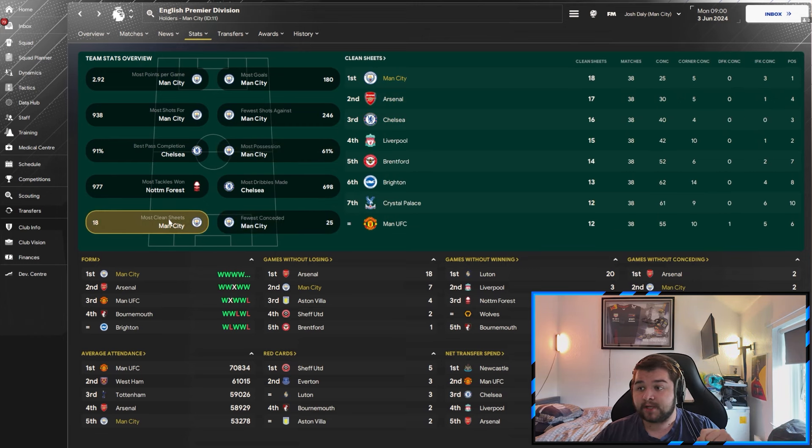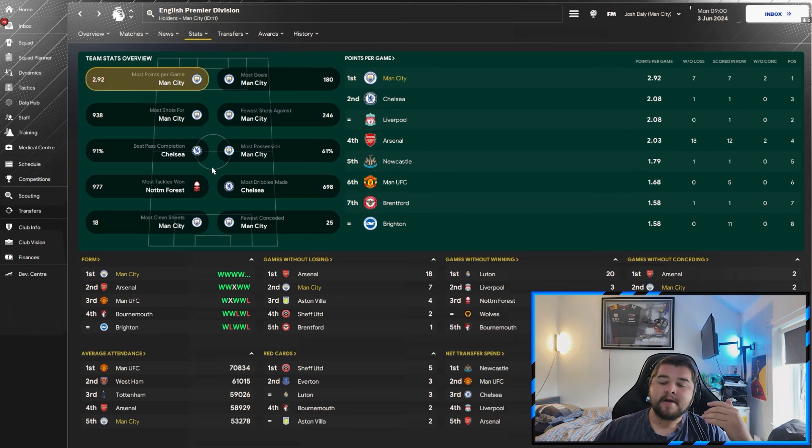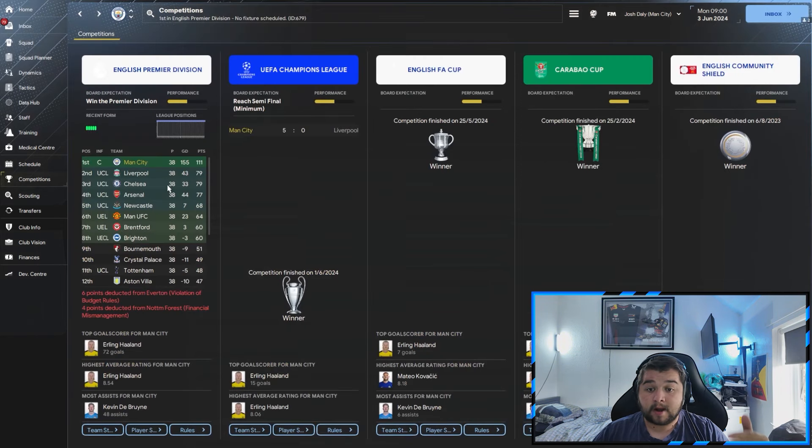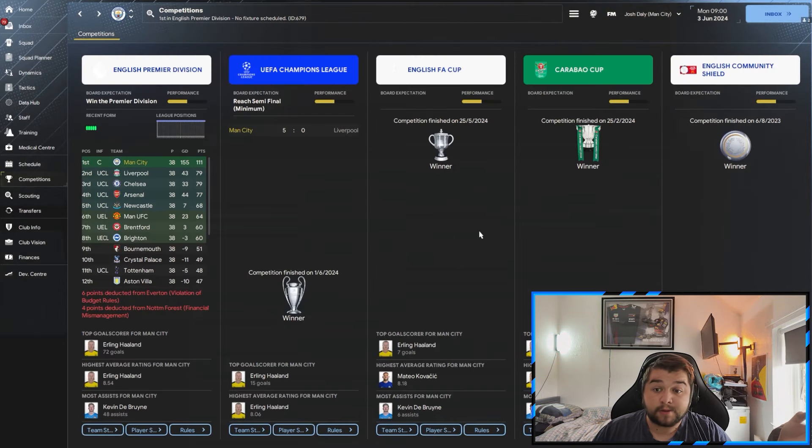Possession rank one, fewest conceded rank one, most clean sheets rank one, fewest shots against rank one, most shots, most goals, most points per game. We are Man City, but in this game teams can go toe-to-toe - Liverpool can go toe-to-toe, Arsenal can take points. Only Arsenal took points off us, so still a very good - a perfect - season. This was also the season where we scored 240 goals. The data hub shows 4.74 goals per game, only 0.66 conceded, 89.23% pass completion, over 24.6 shots a game, and still a decent tackle-win ratio - though not the best I've seen; we've had tactics of 79-80%, but we're quite aggressive in this system.